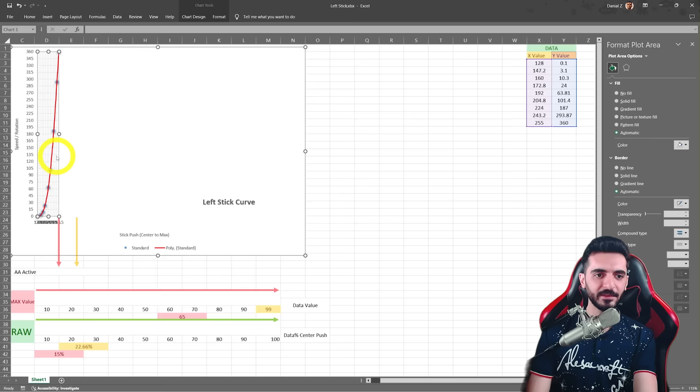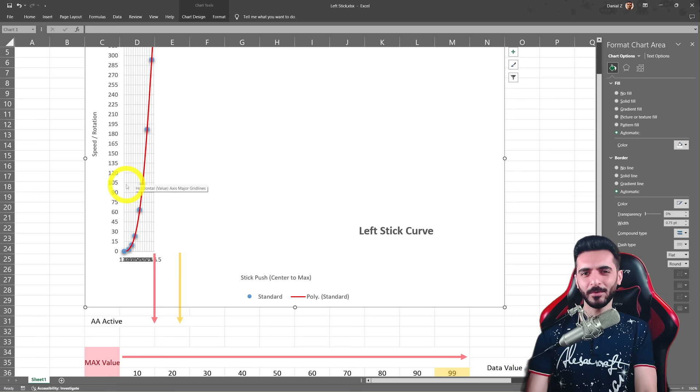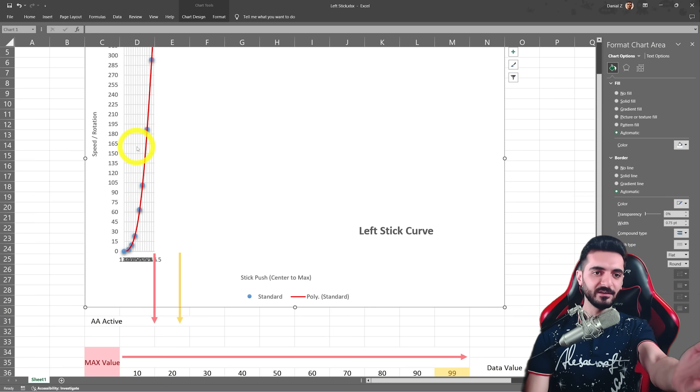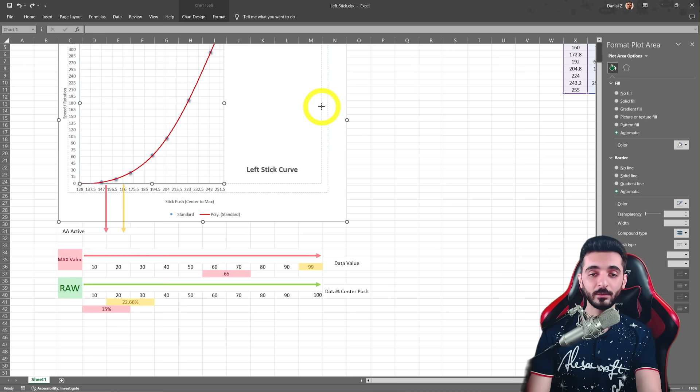That curve has benefits and disadvantages — it's not strictly bad or good. As he said, you shouldn't rely on anyone's settings; you have to test it yourself. First, you'll get aim assist activated even earlier and reach max speed even faster. One disadvantage for people who want to walk slower is that you can't. But the main trade-off: if you want higher aim assist timing — staying in that window longer — then a very low value like 15 won't give you that. With 0 to 65 or 99 you have more time in the aim assist window size. Both work fine depending on what you want.